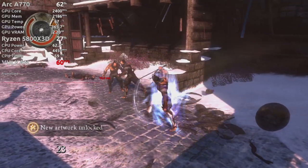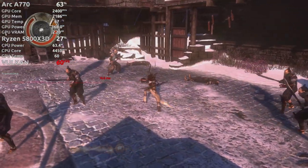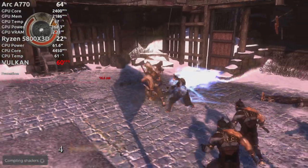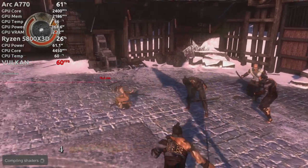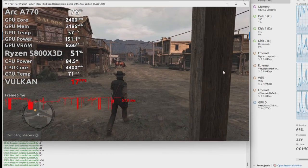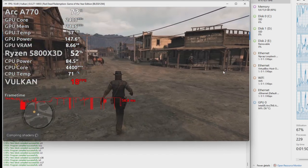I tested PS3 emulation on Windows. RPCS3 uses Vulkan, so I expected it to do well — and it did. I ran Heavenly Sword at 5K render resolution at 60fps with no problem. I didn't get playable frame rates in Red Dead Redemption on RPCS3, but that appears to be a CPU limitation.